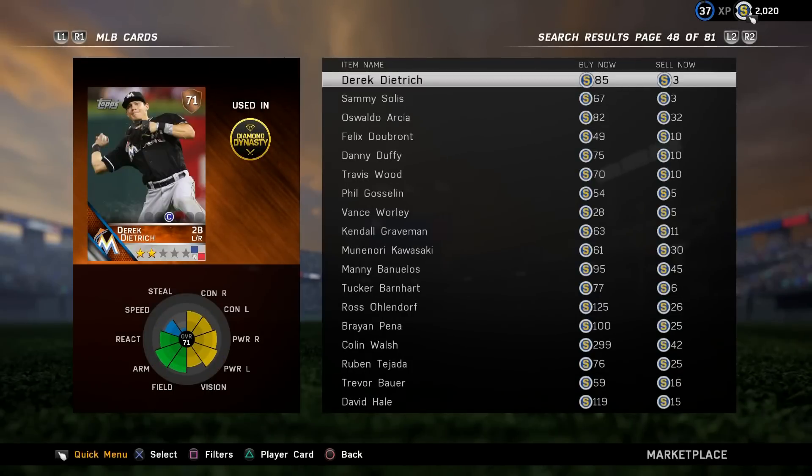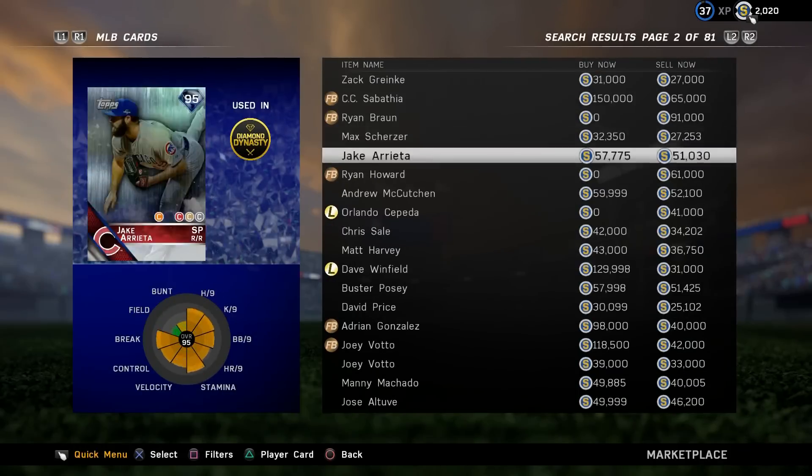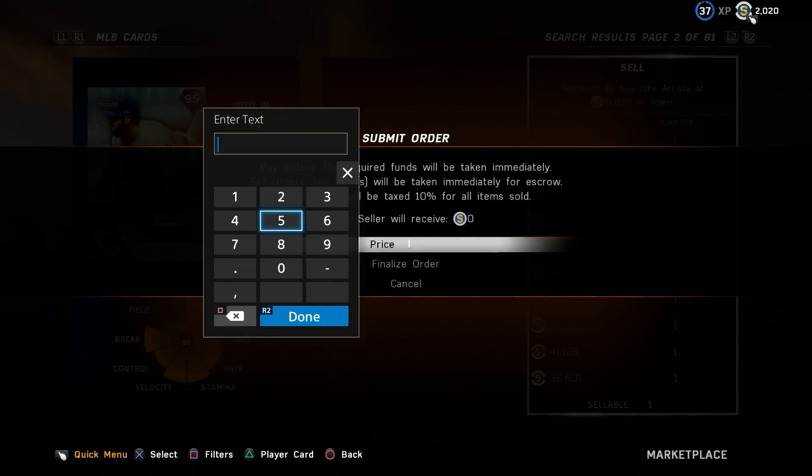I'll probably hang on to it. Definitely gonna sell Arrieta right now while his price is hot — 57,775. We'll throw it up for 55,500.